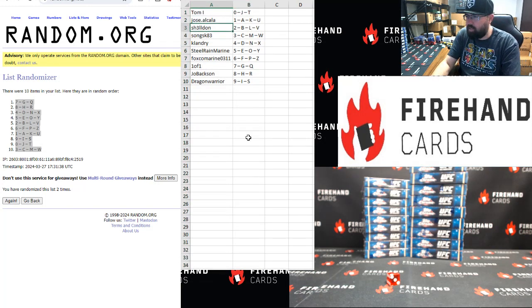Tom: zero. Jose: one. Sheldon: two. Song SK: three. Kay Landry: four. Steel Reign: five. Foxco: six. One and One: seven. Joe Baxson: eight. Dragon Warrior: niner.